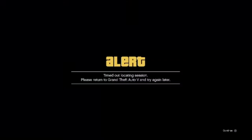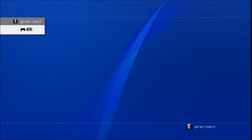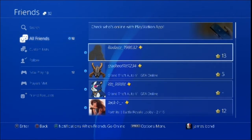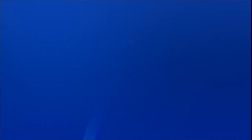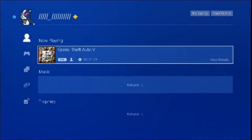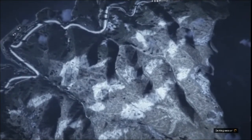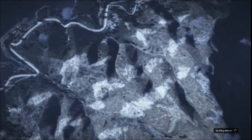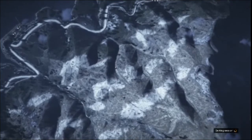Once you get that timeout alert, press the PlayStation button, go to Friends or Community, and join some random person playing GTA 5 Online. They don't need to know — just join them by clicking join. Once you join them you'll see 'Quitting Session.' Accept the next alert and you'll see 'Joining Online.'